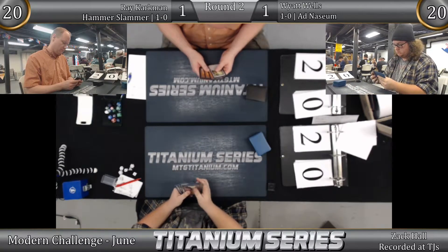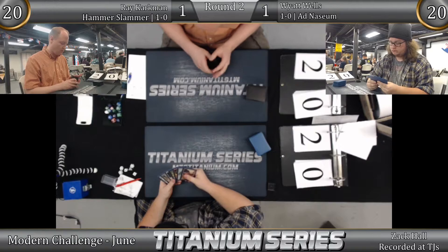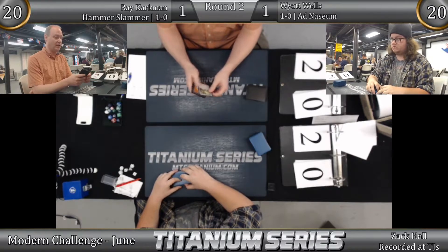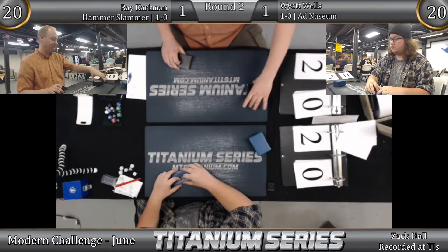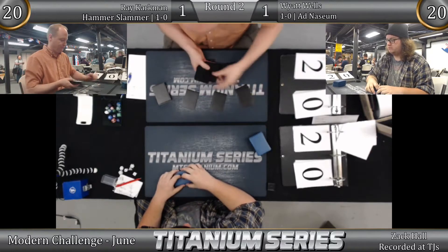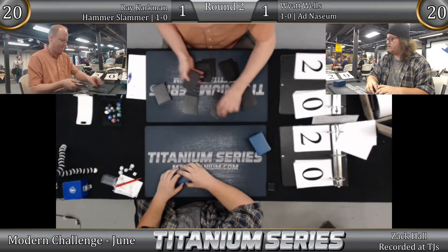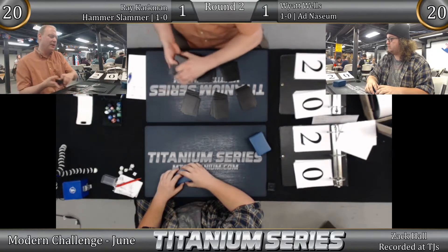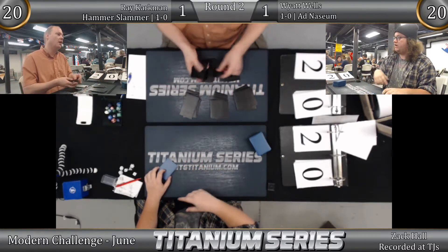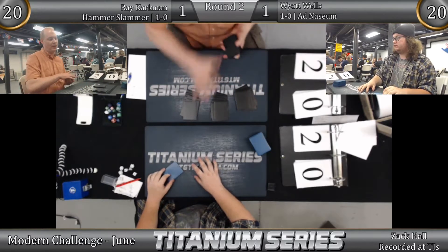Alright, here we go — Ray is on the play. He sees a terrible hand, shows it to the camera — thank you, Ray, a gentleman and a scholar. Four mountains, two rituals, and a Chalice: that is all-in. That hand folds to a single Echoing Truth or a single Thoughtseize. A Phyrexian Unlife can't keep that hand — Chalice of the Void is simply an addition to the lock; it doesn't win alone. Maybe it wins against Death Shadow, but not against Ad Nauseam.